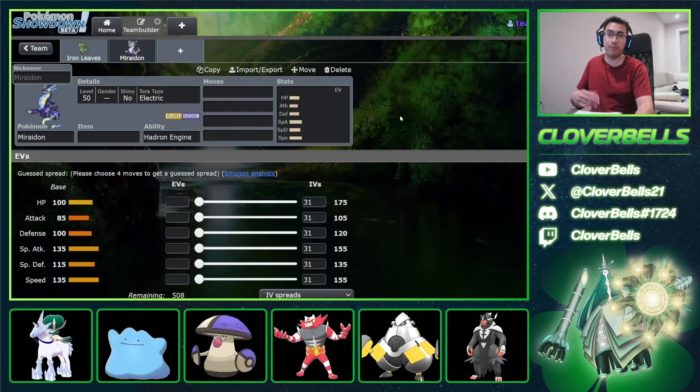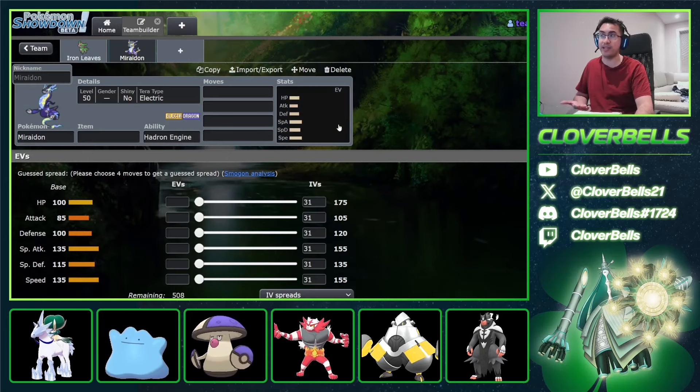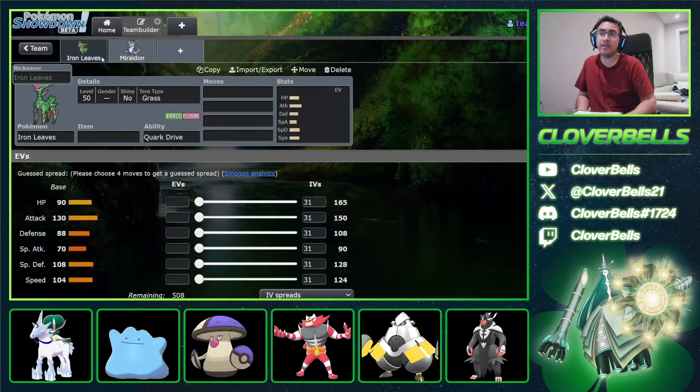One way to do that is to use an Indeedee, or you use a Rillaboom. Rillaboom at one point was at over 50% usage, and this is the reason why — you want to not only remove Miraidon's terrain but have something that can resist its electric-type attacks. But here's the thing with Iron Leaves: it actually benefits in all terrain, and that's crazy.